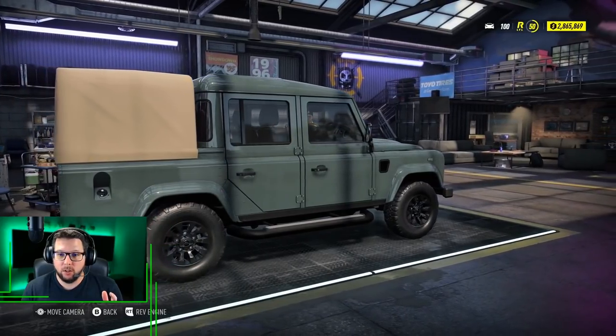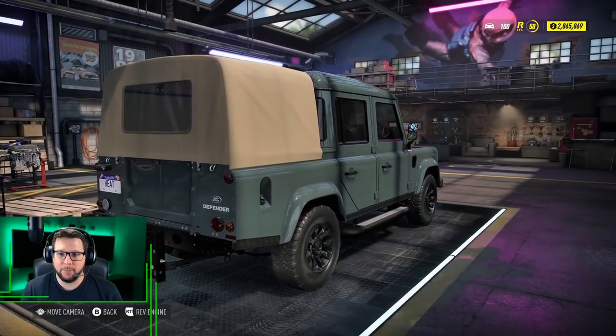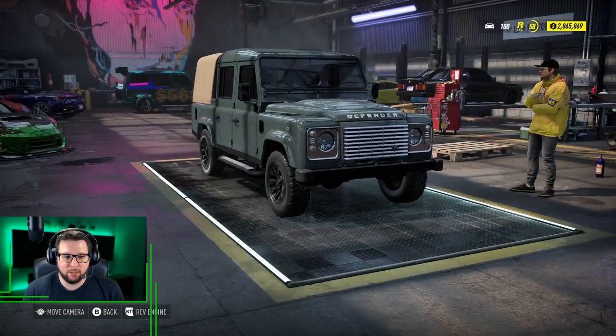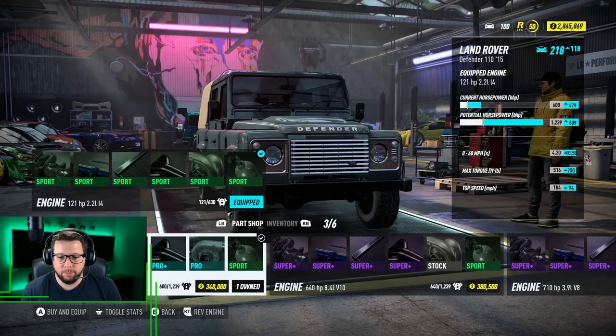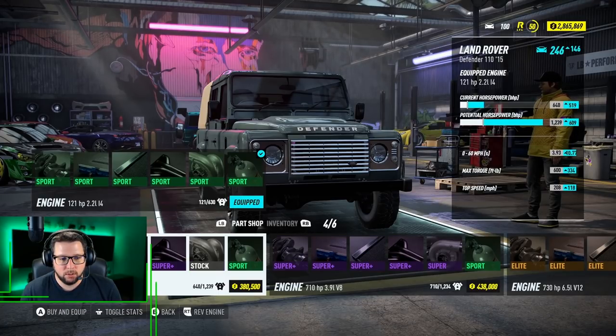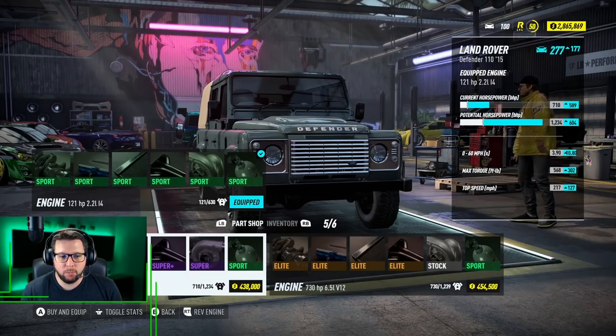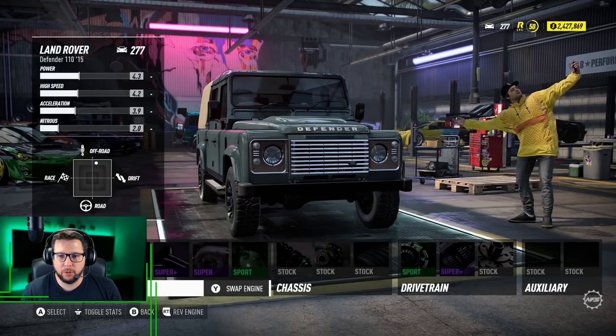This is an all-wheel drive car so it should launch pretty well, but I don't know if we're going to be able to get the amount of power going down the line. Let's build this thing. Performance-wise we have six engines to choose from. I don't know if I want this V12, or if I want this V8 — and this V10 actually works pretty well. The V8s have been the most powerful engines in the game so far, so we're going to try that and see what we can do for a 0-60. Let's drop this engine in and put the ultimate parts on.